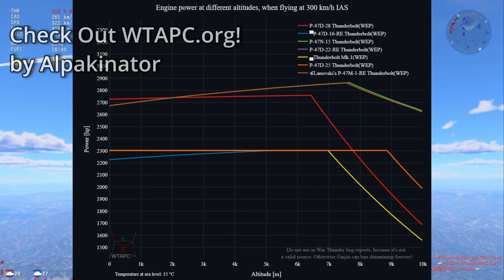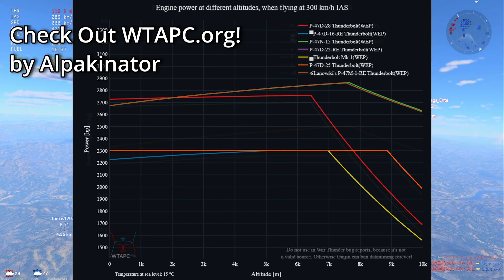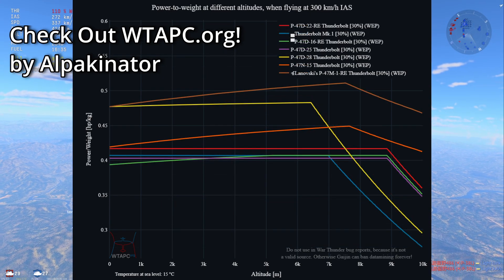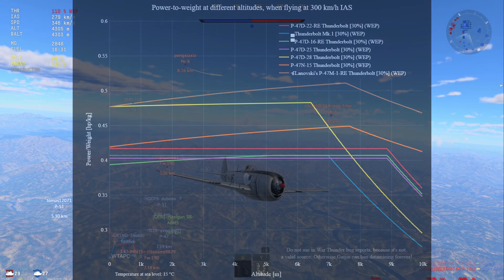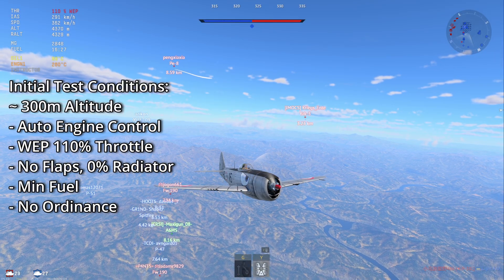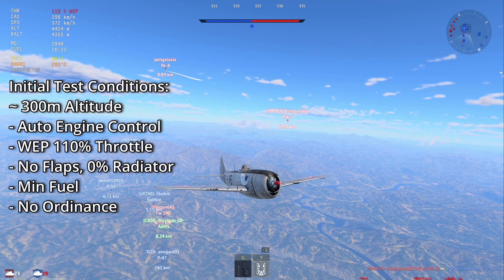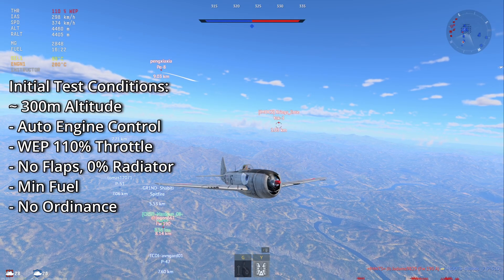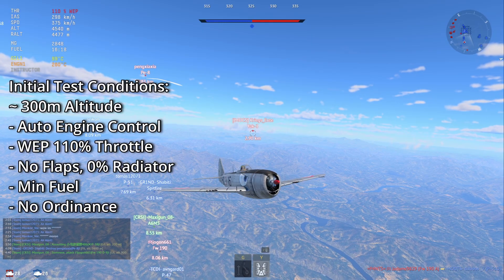Huge thanks to Alpacinator, who runs the War Thunder Aircraft Performance Calculator website to compare engine performance of different props. He helped me a lot behind the scenes by helping me understand how engines work and how they're implemented in-game. Before we get into the graphs, it's important to note that these planes are tested at 300m altitude, where they all generally perform pretty poorly since the main point of the Thunderbolts is their high altitude engine power, so we will be getting into that later, as well as the flap and manual engine control performance, after going through each variant.